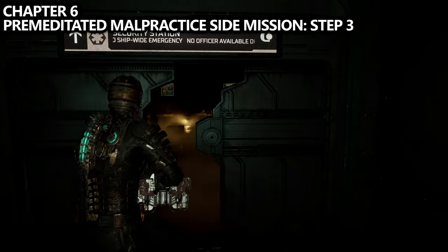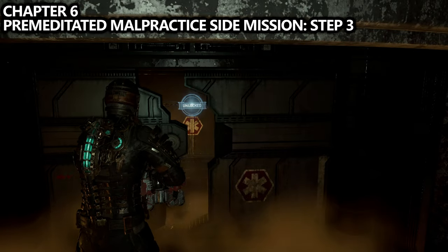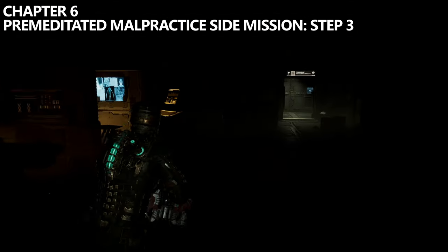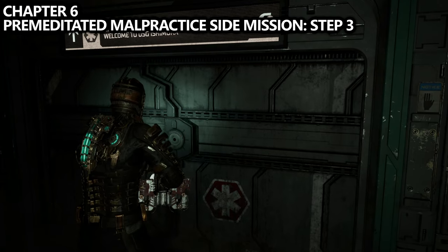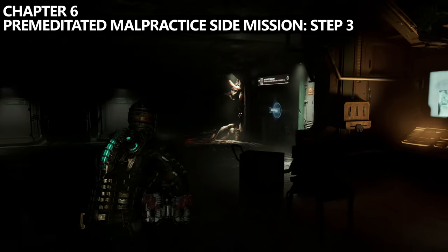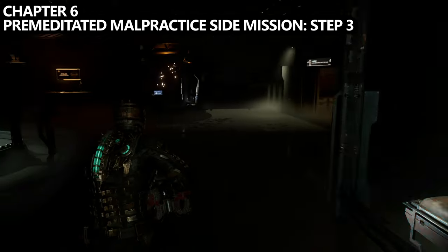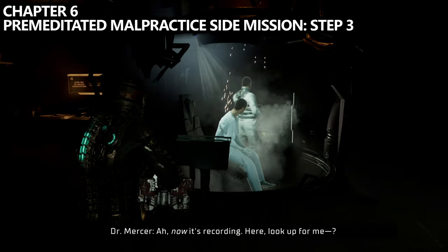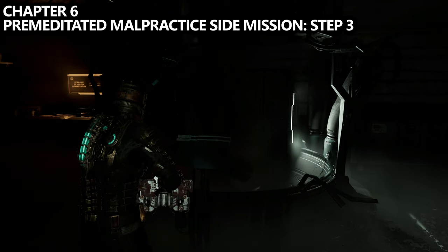We can actually complete the third step to the Premeditated Malpractice side mission now as well. Backtrack back towards the security station and then head through the door towards the clinic and emergency room — this is the hole in the wall we exploded a couple of chapters back. Once inside the emergency room, go through ER Hallway B, take a left-hand turn — this is the quickest way to get to Intensive Care. Once inside Intensive Care, head to the back of the room and interact with one of the pods. This will start a cutscene lasting about a minute. Sit and wait for it to conclude, which will update the steps for this side mission.